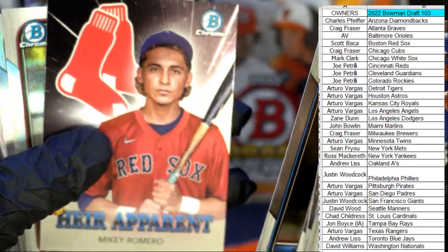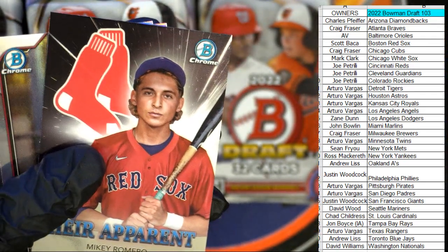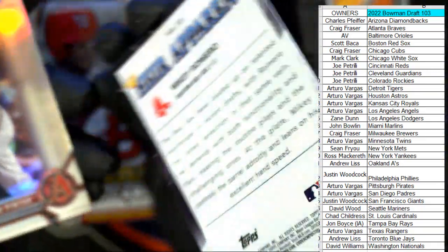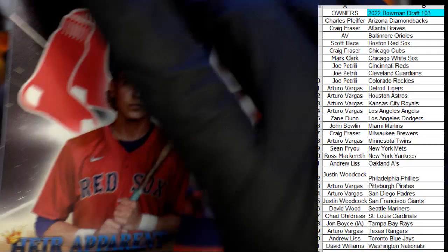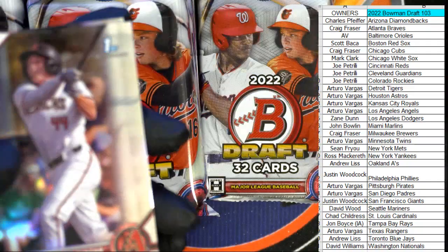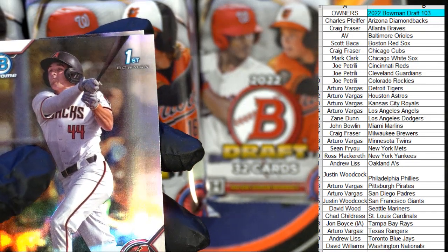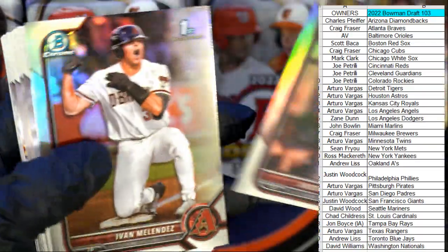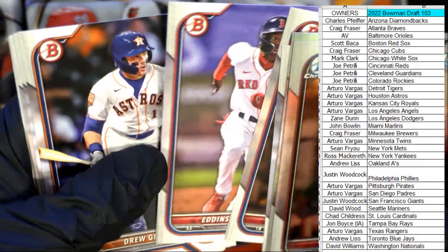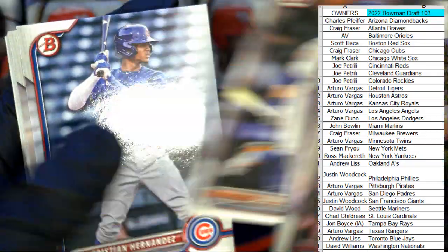Jordan Sprinkle. Oh, there's a Mickey Romero heir apparent — Boston Red Sox. I really dig these inserts because I like the oversized logos, I think they're awesome. Look how young this kid looks though. Someone spent 16 bucks for a Jordan Sprinkle card — alright man, good for you.